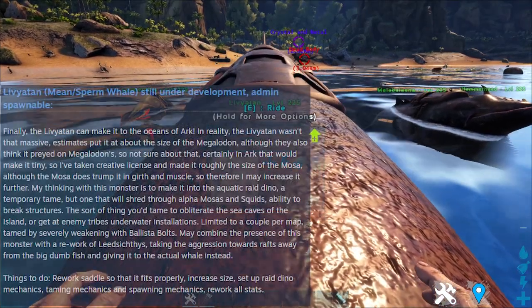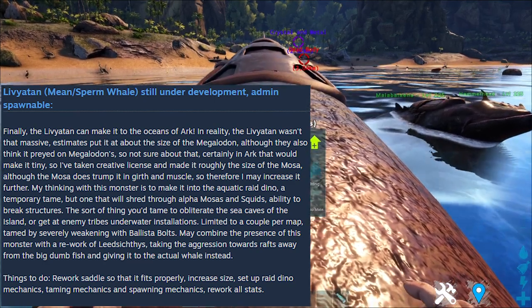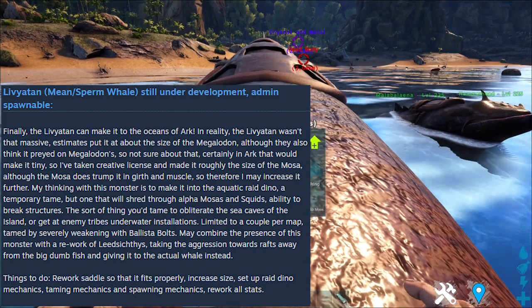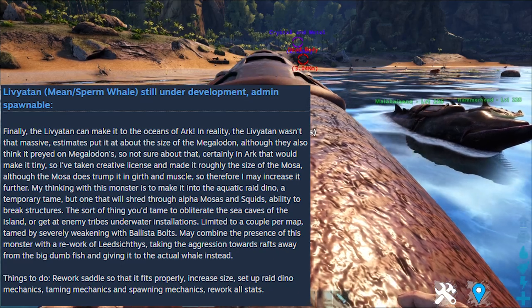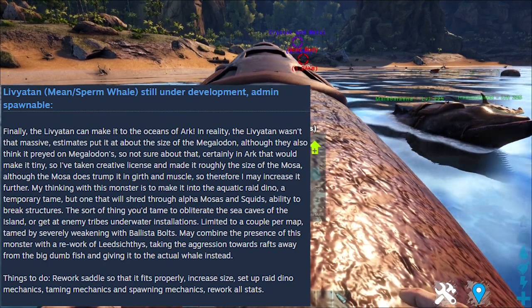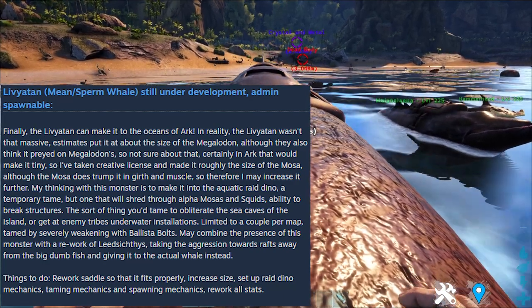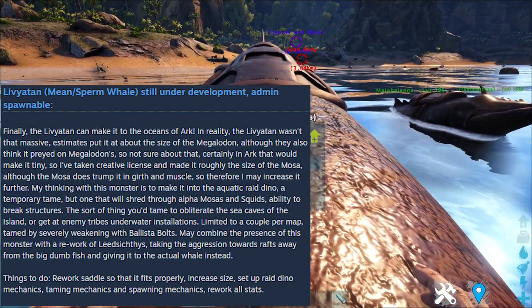The Death Note reads: 'Finally, the Leviathan can make it into the Oceans of Arc. In reality, the Leviathan wasn't that massive. Estimates put it at about the size of a Megalodon, although they would also think it preyed on Megalodons. Certainly in Arc that would make it tiny, so I've taken the creative license and made it roughly the size of a Mosa, although the Mosa does trump in girth and muscle, so therefore I may increase it further. My thinking with this monster is to make it into the Aquatic Raid Dino — a temporary tame, but one that will shred through alpha Mosa and squids. Ability to break structures. The sort of thing you'd tame to obliterate the sea caves of the island or get an enemy tribe underwater installation. Limited to a couple per map.'